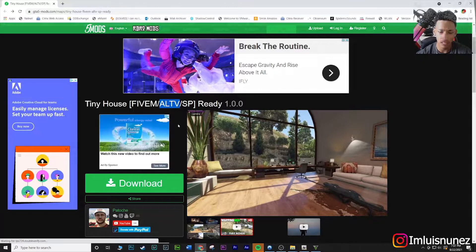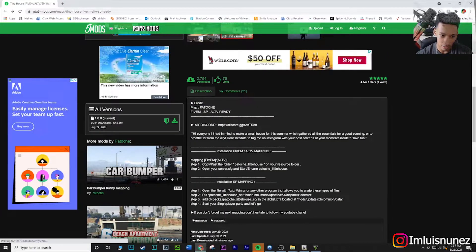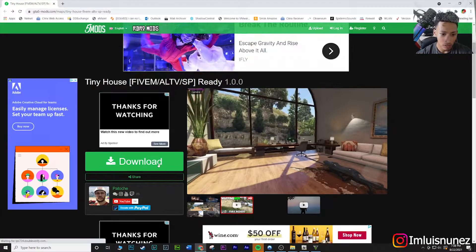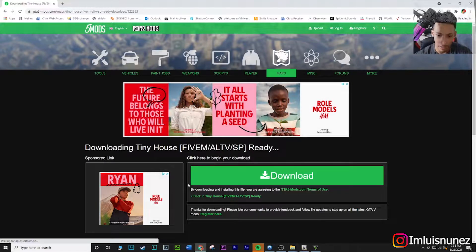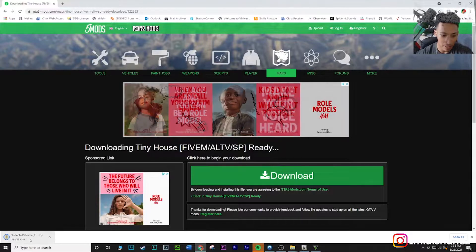It can be done for single player — I don't really mess with FiveM too much but I want to get into it eventually. It's a pretty relatively new mod, about almost a month old. Let's go ahead and click download. As always guys, you do need Script Hook V and OpenIV installed. Mod at your own risk — it's 52.8 megabytes in size.